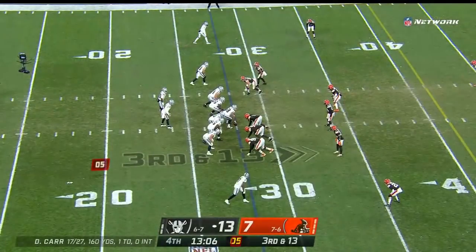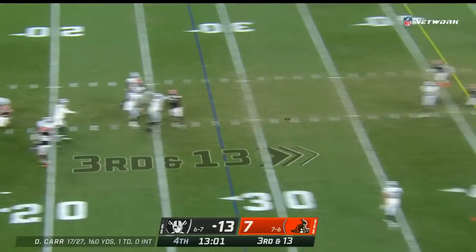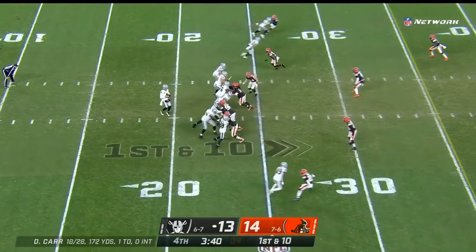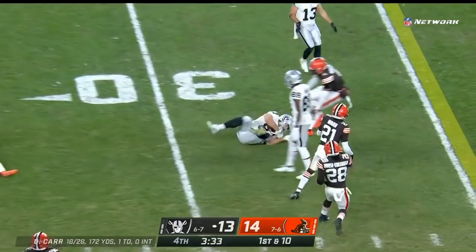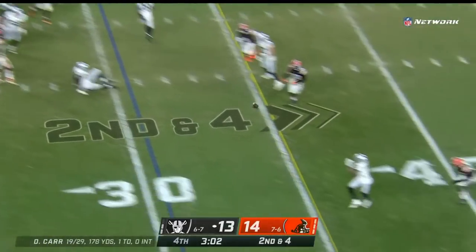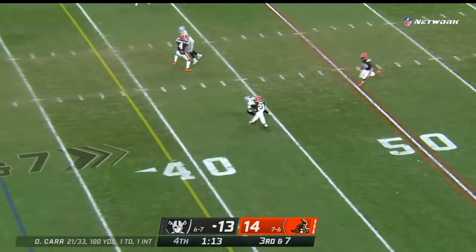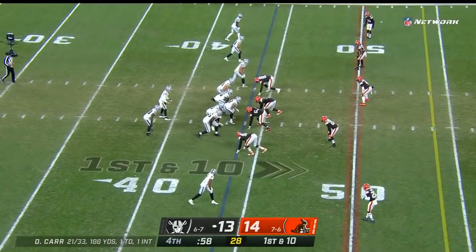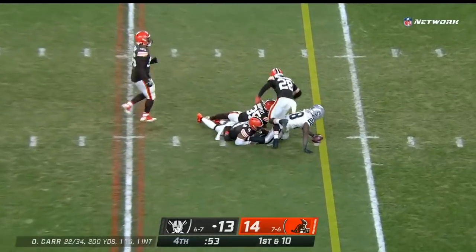Nice throw by Derek Carr. Browns drop seven into coverage, so time for Carr — he waits for something to come open, it's Zay Jones reaching but short. Carr lobs one for Moreau; Foster Moreau tripped up but continues to get positive yards. Second and four, in rhythm — Zay Jones has a first down. They bring pressure, which opens up a window for Zay Jones and a first down to the 44. They've done a tremendous job protecting Derek Carr all night long.